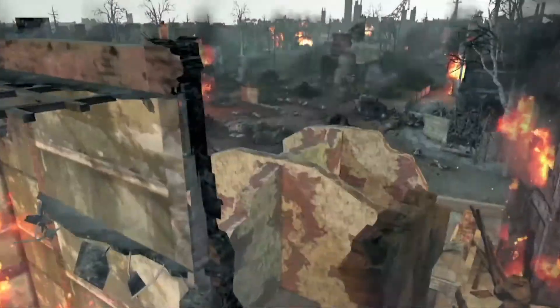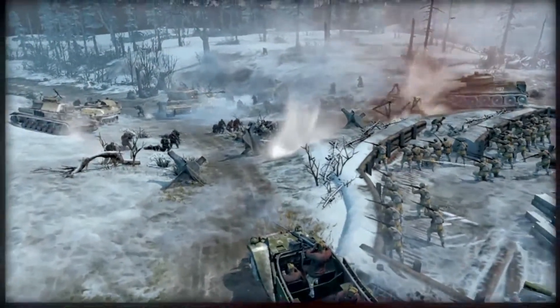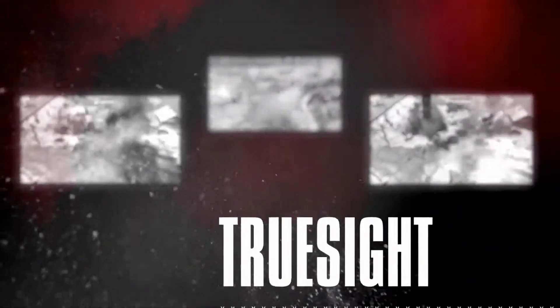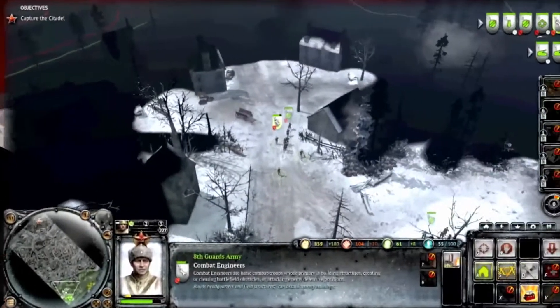In Company of Heroes 2, gamers can expect a lot of different things than they would have seen in the first version. The Essence Engine 3.0 is a great engine, and one of the things we wanted to improve was the feeling of connecting you to the world. The new line of sight system, which we're calling TrueSight in Company of Heroes 2, introduces something we don't think has ever been done quite this way before for RTS.